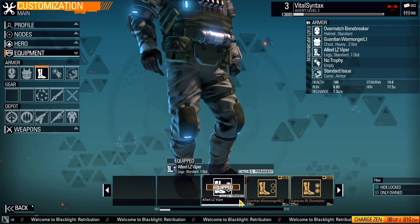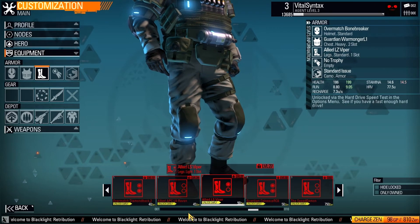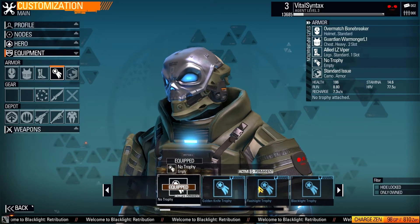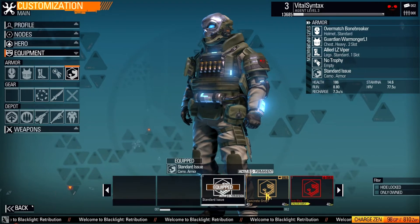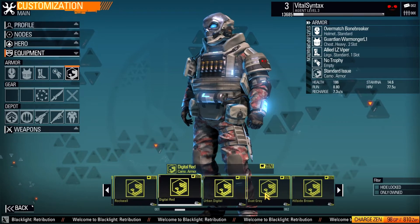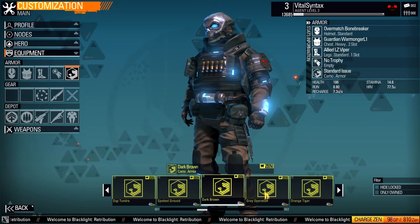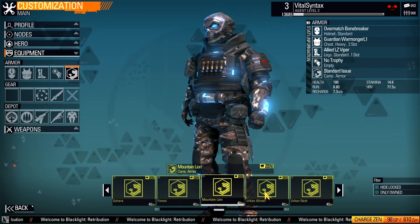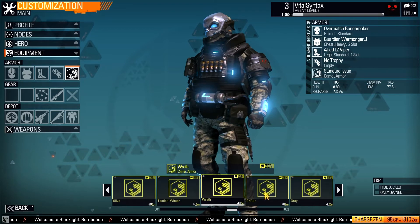You've got Zen and you've got GP, which I think stands for Gold Points — that's what you just earn from playing the game. I think you usually get around 150 to 200 Gold Points on a good match, maybe up to 300. You can see I'm scrolling through the different camouflages here and there are quite a few of them, they all look pretty cool. They definitely did a good job with customization in this game, and this isn't just for your own eyes — when you're in the game, other people are going to see your setup.